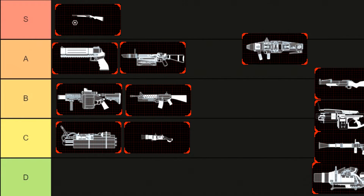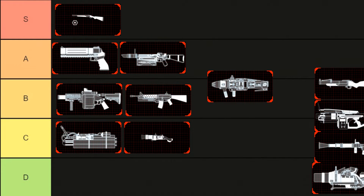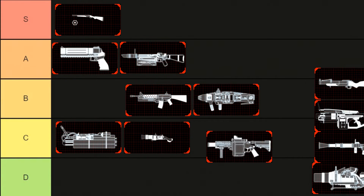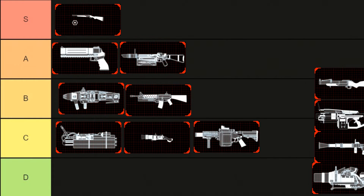Speaking of middle of the road, the Seeker 6. I do see a lot of beginning players using this mainly on lock-on. Overall it's not that bad, but it's definitely not S or A for me personally. The benefits are lock-on, six rounds in the magazine, and it's faster reload-wise than the M32. Actually, I just changed my mind — I'm putting the M32 down to C tier because it's just not worth having at all. Seeker 6, you're going to B.